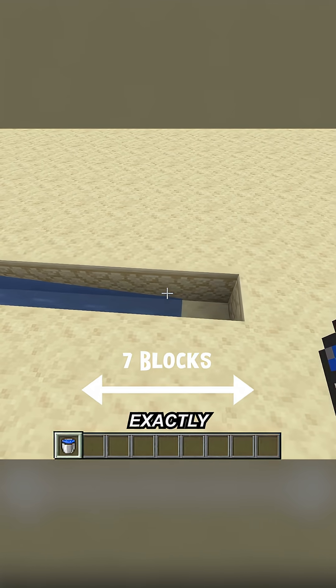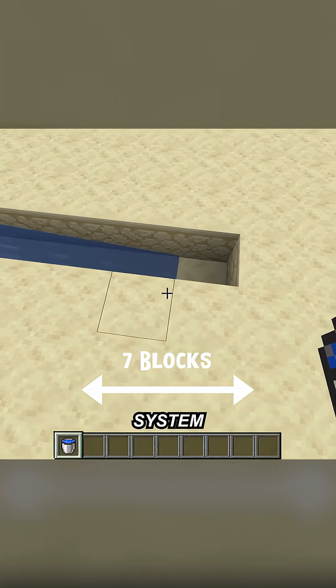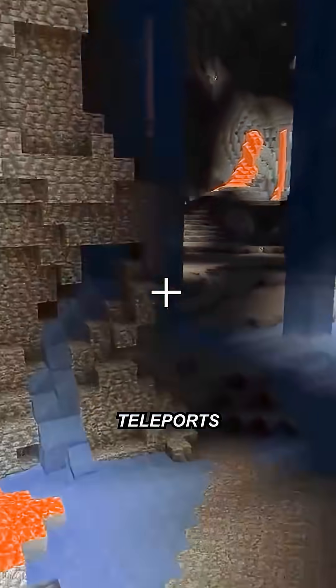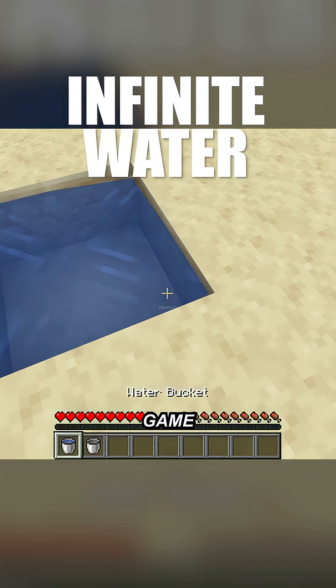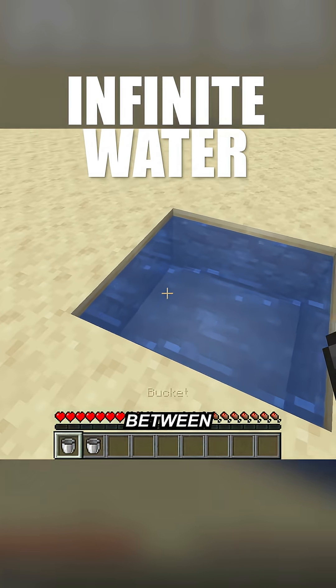When your canal stops flowing after exactly 7 blocks, it's because the system literally can't count to 8. Those epic ravine waterfalls that form the instant you break a block? That's because the game just teleports water straight down without physics. And that 2-bucket infinite water trick everyone uses? That's just the game spawning endless level 0 blocks between sources.